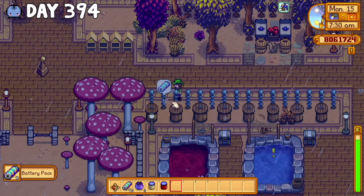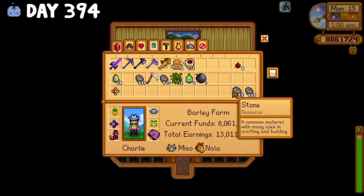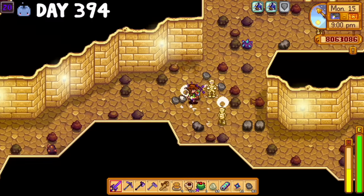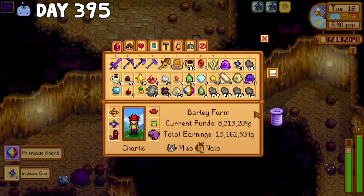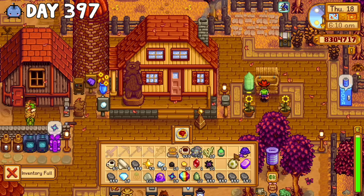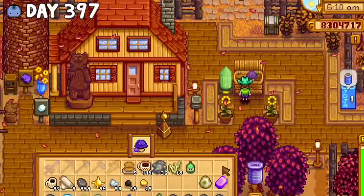Going full speed ahead was yielding good results, so I continued to try and get as much money as I could. One good thing was that it had been thundering pretty often, which meant I could sell the batteries for $500 each — generally the storms produce around 10 to 15 batteries, so that's a pretty solid source of money. I also read that past level 120 in the mines, the chance of enemies dropping prismatic shards dramatically increases, so I gathered all my stone and started planning a trip deep into the mines. I was consistently getting over $150,000 a night, so there was still a really good chance of reaching 10 million — it would just be really, really tight.